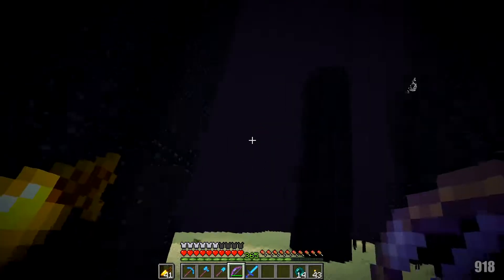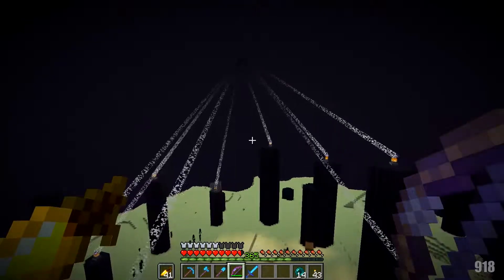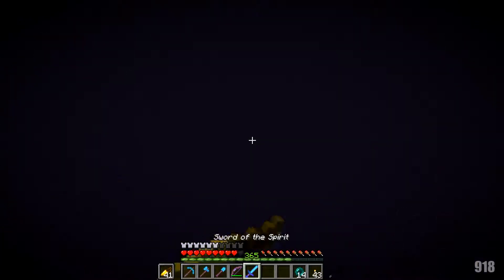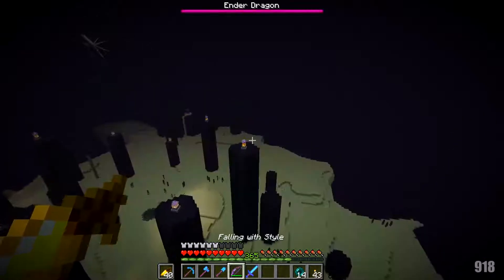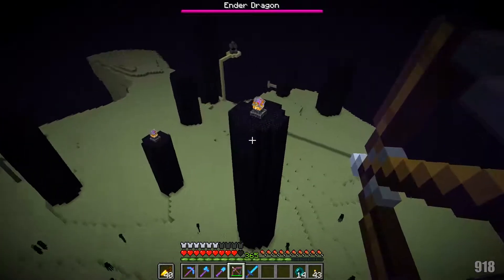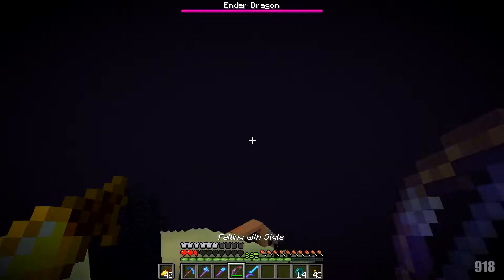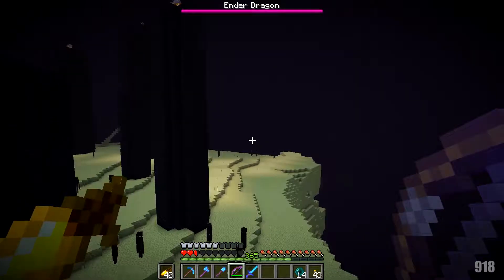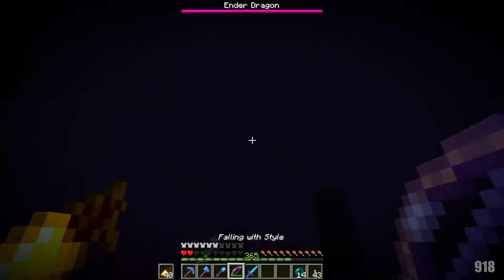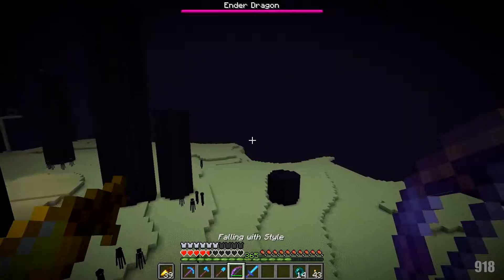The trick with the elytra is just be in the air at all times. We just wait here — it's a very easy fight. If anything's going to kill you it's the crystals or the endermen that you accidentally look at. Oh, almost got him! You've got to be so careful with those crystals. Now we need to sit here and wait for some health back. Keep flight going!